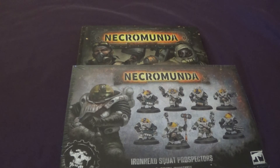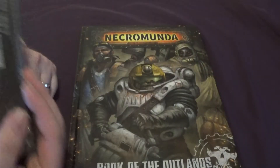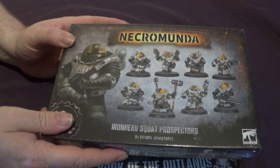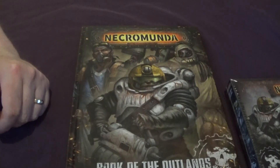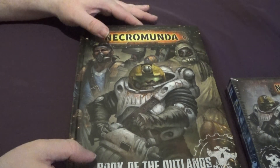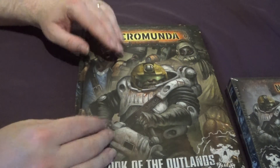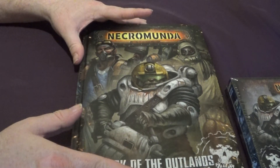Hello and welcome back to Pantheon of the Geeks. Today we've got another Necromunda video. We have the Book of the Outcast and the Iron Head Squat Prospectors — the newer box and the first box of classic squats in a long time. We also have some other Necromunda models which we'll do in a separate video, and I had the Ridge Hauler to unbox — that'll be a separate video too.